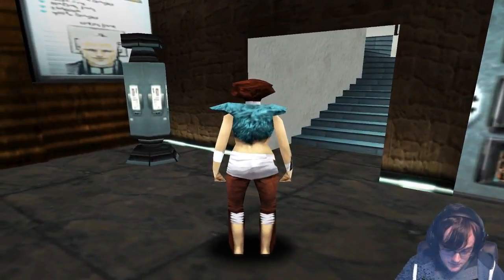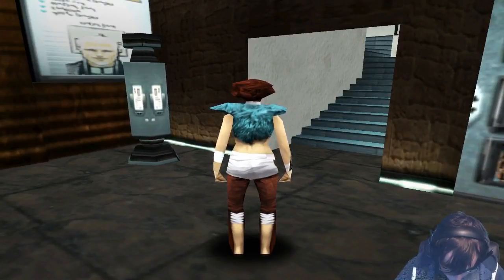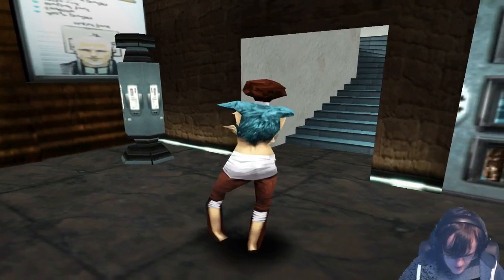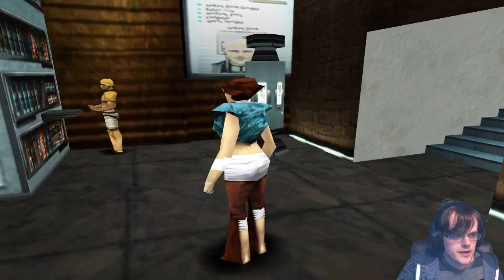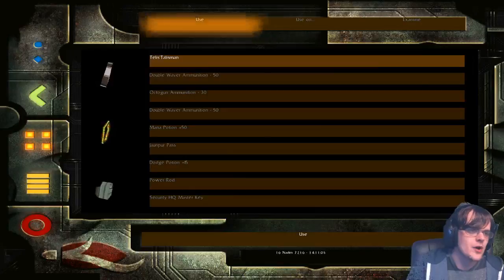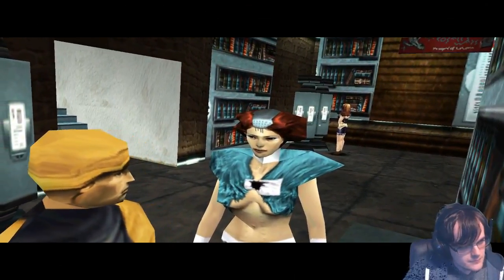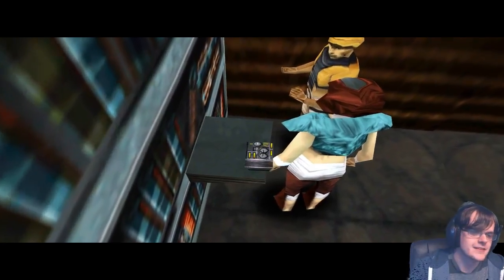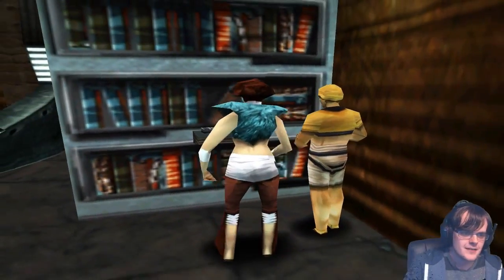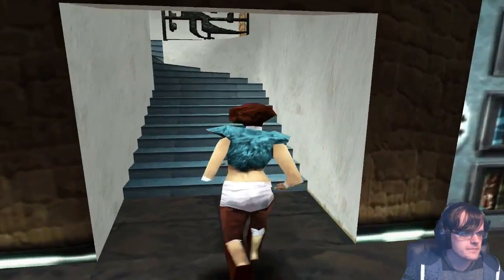Oh no. Talk to the man standing on the store's right side — show him the talisman, put the pirate device on the shelf, pick it up and leave. Oh, you mean the guy who looks exactly like everyone else. Excuse me, do you know this talisman? Just silently give me this conspicuous looking box. All right, I'll take that electronic unit. Whoosh.